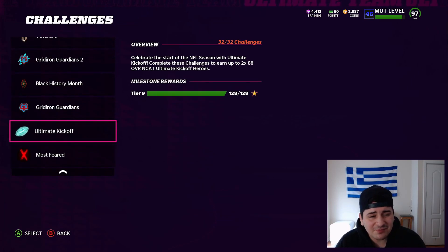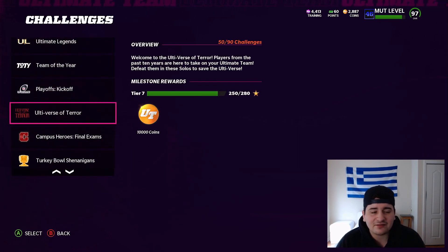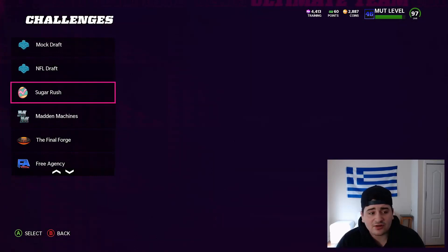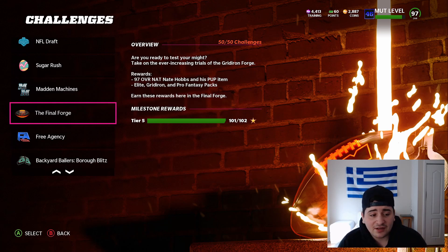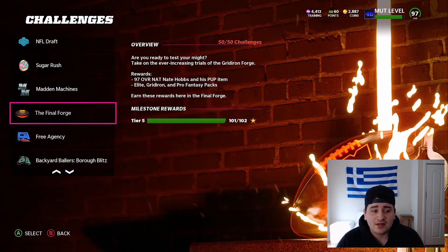Another thing to grind is your Weekly Wildcard Wednesday if you've been doing it. You could go get your legends done, but honestly they're all outdated now. I'd just stick with the ones I mentioned — get your stars done, and that ties into training through the Final Forge and Ultimate Legend solos. Those are my training methods where you get free training. Definitely worth the grind.